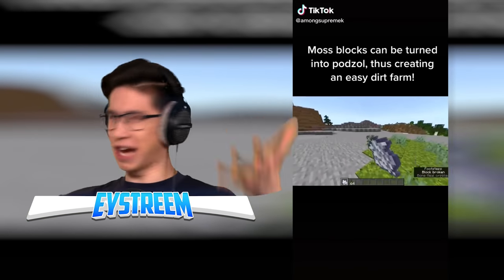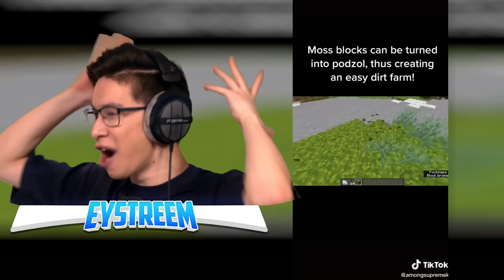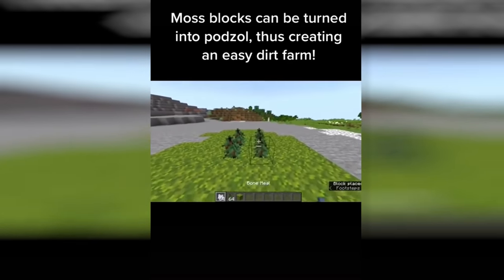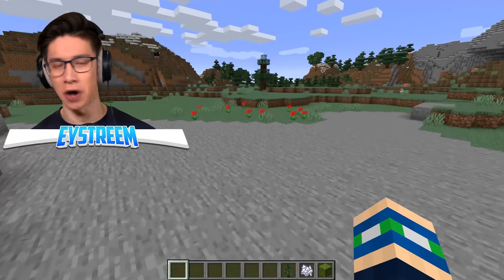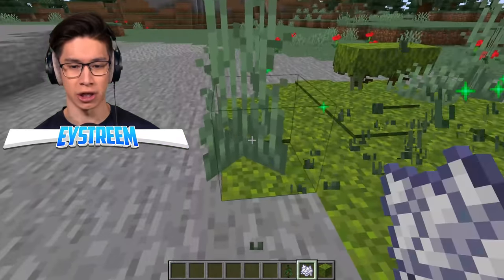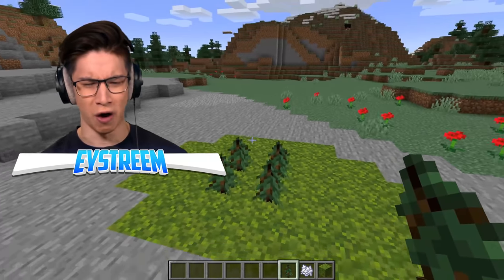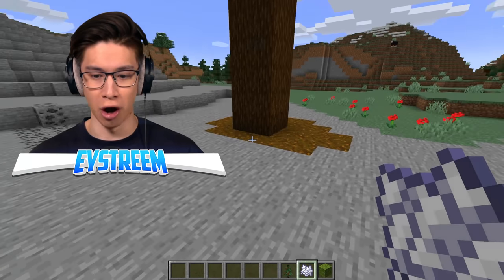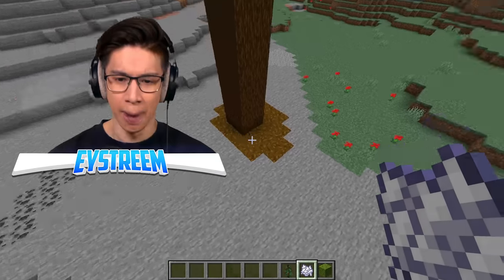Moss blocks can be turned into podzol, creating an easy dirt farm. Excuse me, what? Since when? The only place you can get podzol is from giant taiga biomes, and I love podzol — it's one of the best building blocks. Apparently you plant four spruce saplings and bone meal some moss and a tree grows on it. Let's put some moss in the ground, bone meal it — that gives us more moss. Now destroy the moss carpet, bushes, and flowering azalea, then place four spruce saplings. The tree literally just grew and it all turned into podzol! Not only do you get a giant spruce tree, but you get beautiful podzol. That's insane!